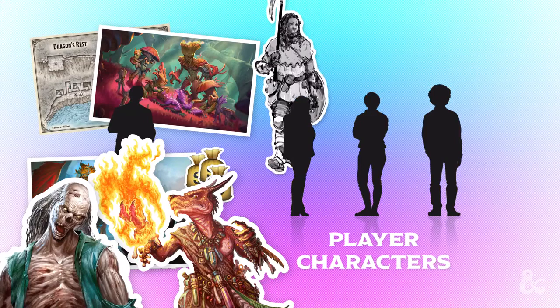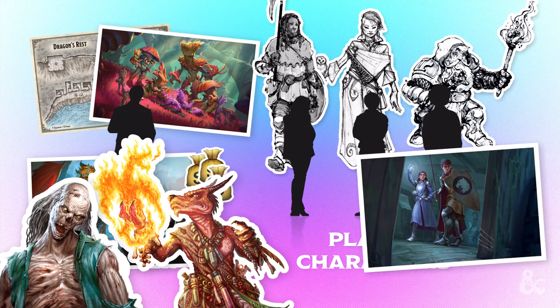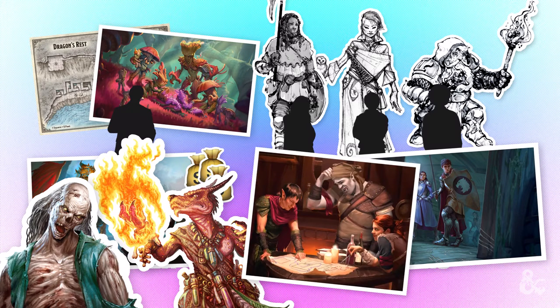The other players choose characters either of their own creation, or from ready-to-play character sheets, such as those included in the D&D starter set. Working together as an adventuring party, you'll explore the game's world, and help shape the story by making choices along the way.